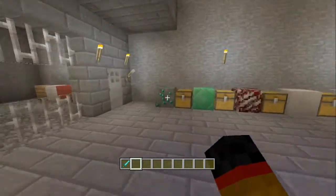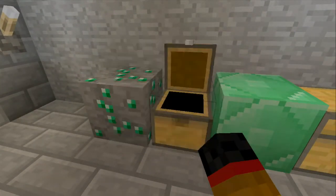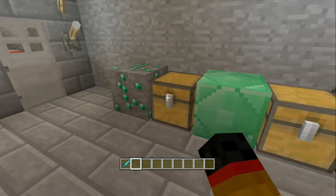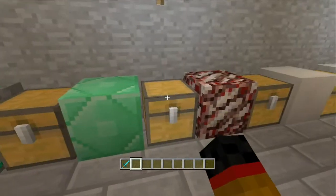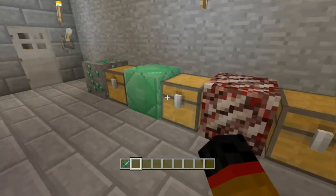First off, we have the emerald ore, which obviously just gives you emeralds. You need at least an iron pick to actually get something from it — I think iron is the minimum. It's quite rare in the world so you won't find too many. Next you have the emerald block, which you need nine emeralds in a block shape to craft.